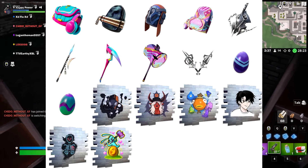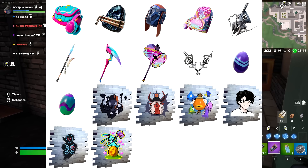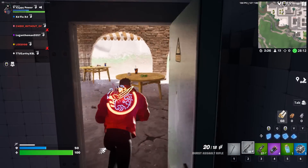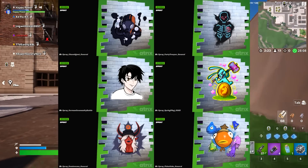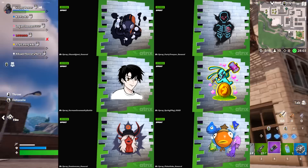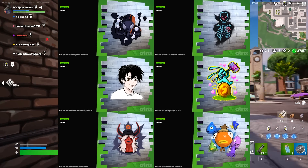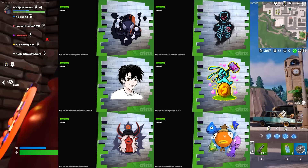And of course we have all the back bling, sprays, and the pickaxes. You might also notice some eggs in there, which we'll talk about in just a few minutes. We also have six more sprays — one of these will be a free reward. The bottom right one is actually what Fortnite France's Twitter was teasing. It's just simply a bunch of Floppers, but apparently it has something to do with France's April Fools, which is very interesting.